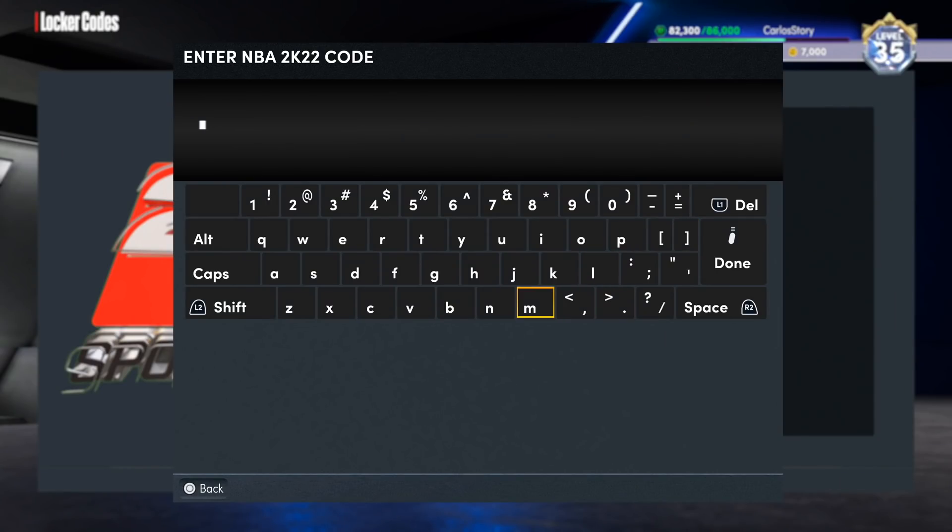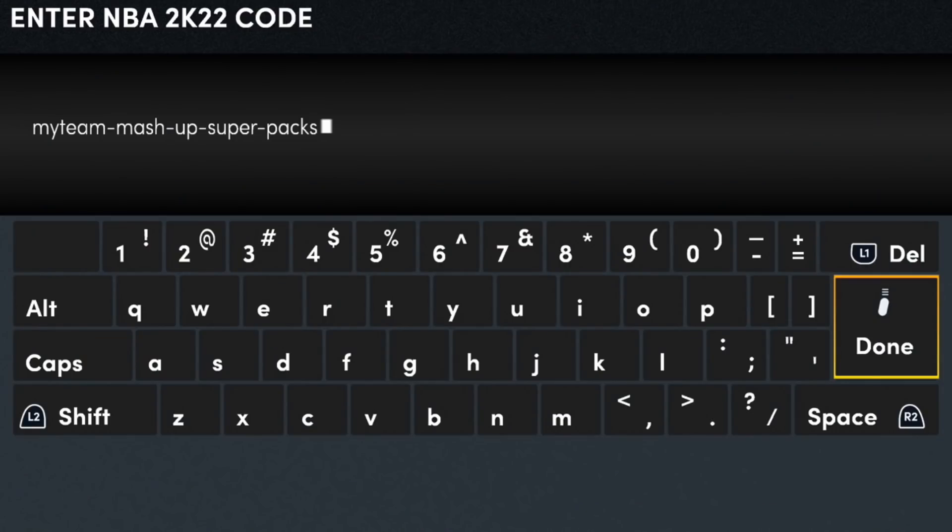There's actually another login code right here that I haven't put in on my main account, so I'm gonna put it in — you guys can also use it in case you haven't. This one is also going to be a pack, and this one actually is a guaranteed pack but it has different options. This right here is going to be the MyTeam Mashup Sewer Packs login code — make sure to use this one as well, because you do have a chance of walking away with a free pack.